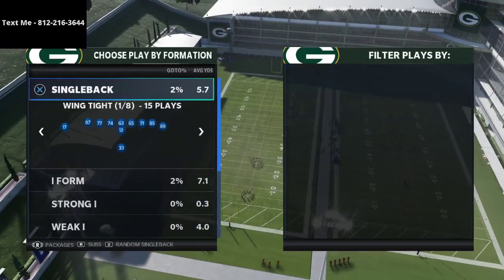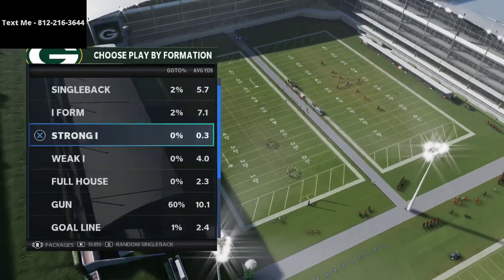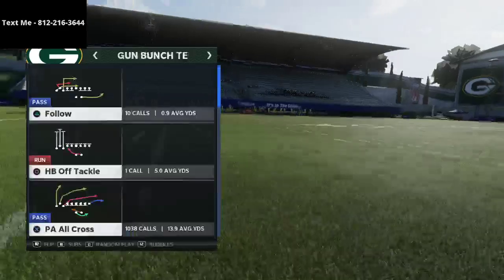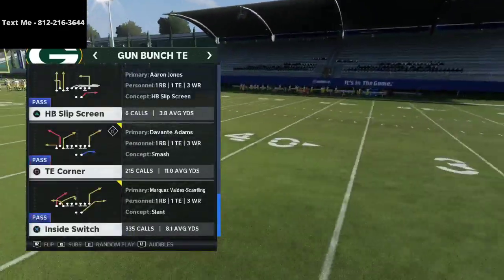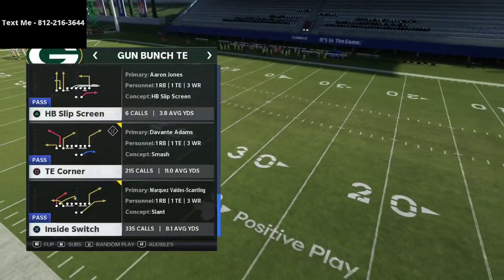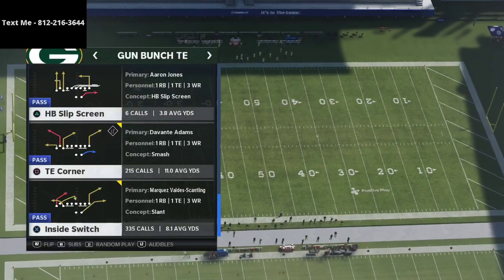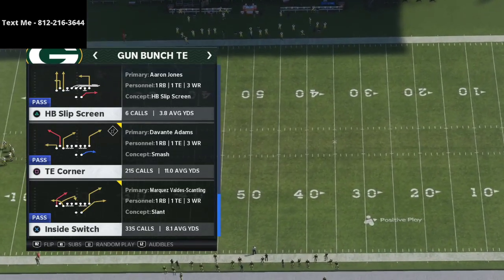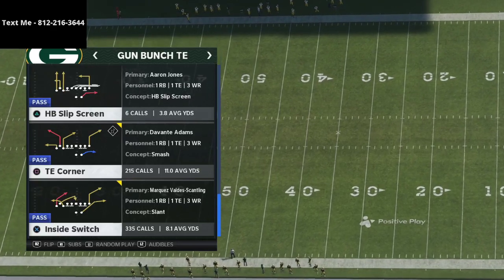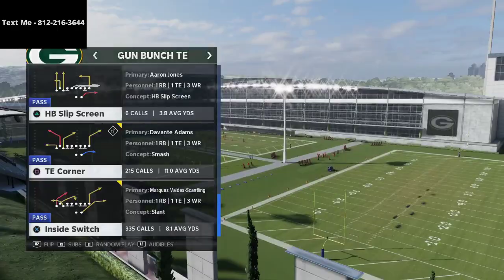I'm breaking down a play out of my Bunch Tight End offensive ebook, which you can pick up in the description. The play is Tight End Corner, and this is quickly becoming one of my favorite plays from Bunch Tight End. It doesn't look like much, but it literally is the best offense in the game — the simplest, easiest offense you'll ever run, but the bottom line is it works, it's effective, and it is hard to stop.